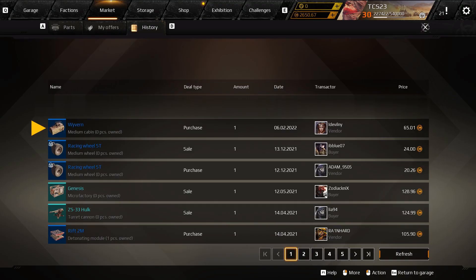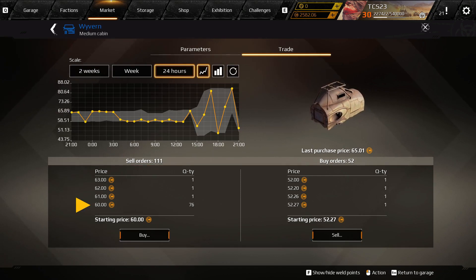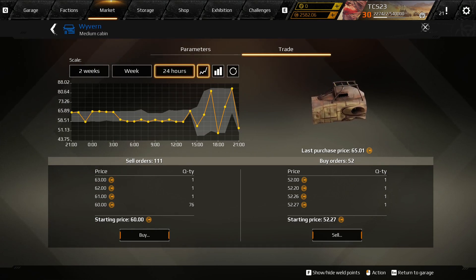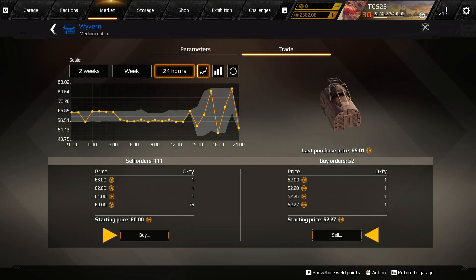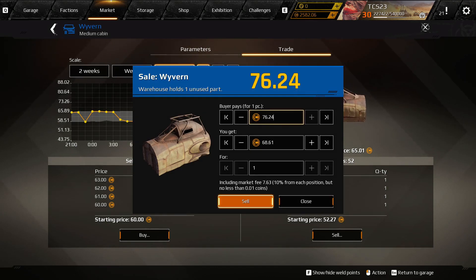I successfully purchased the Wyvern cabin at 65.01 coins. The same options go for selling as well. Surprisingly, though, the current offer was reduced from 80-plus coins down to 60 coins with 76 offers in less than three hours — I really wasn't expecting this to happen. Nonetheless, I still want to try to make a profit. I'm going to see what the highest amount is that can be offered within the price corridor. You can check these corridors by choosing the buy tab of any item and clicking on these two buttons. My best offer is 76.24 coins. I got a warning message telling me I might be trying to sell this item for too much, but I'm just going to proceed and see what happens.